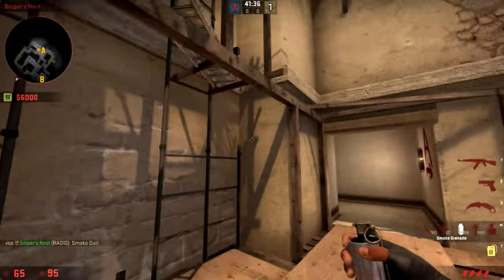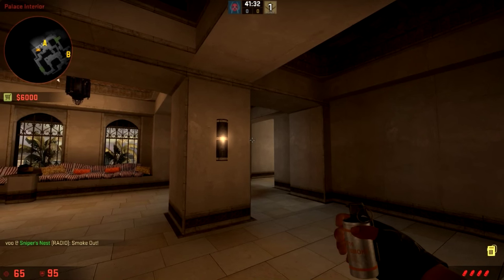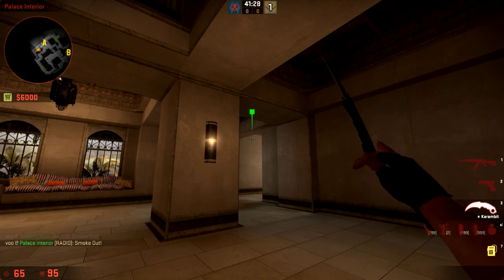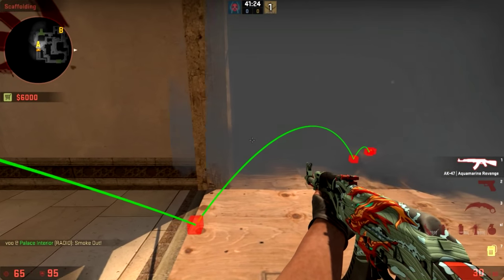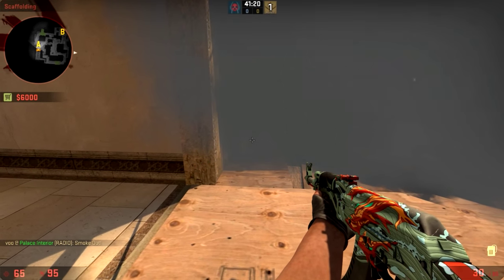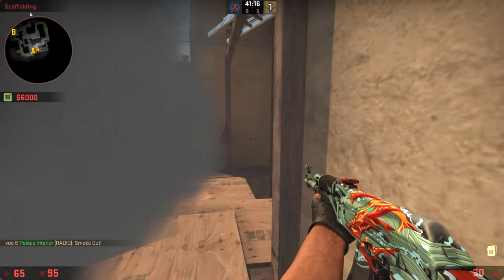The next one is towards Palace. Come over here, get on the back wall, line these two walls up so they're together, crouch down. There's a little white line in the wall — pull down from it and throw. You can come along towards the back, crouch down, and see directly towards the plant spot boxes. If you throw it a little bit wrong, it'll be a little harder or easier depending on how you throw it.